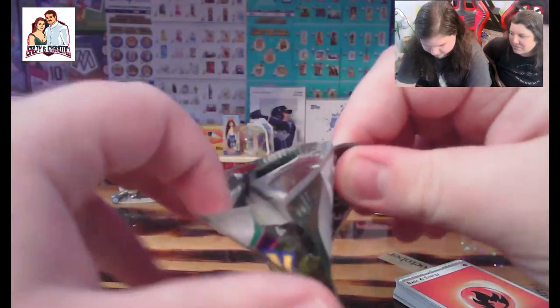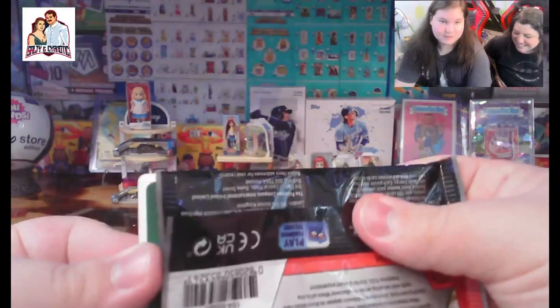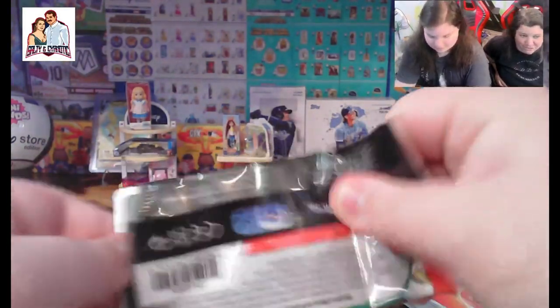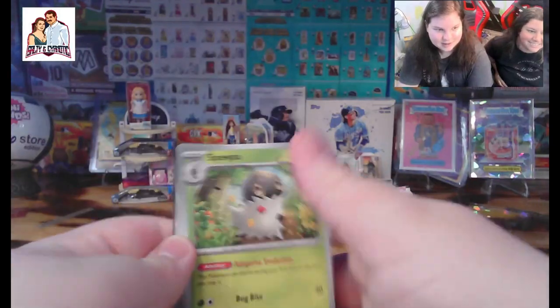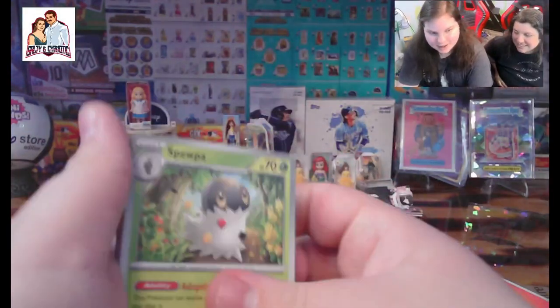Or a Magikarp — like the worst Pokémon ever. Well, it evolves into the best Pokémon ever, but the Magikarp itself is the worst. He's actually an S tier Pokémon — he's got super good moves, like Splash, a super awesome S tier move.